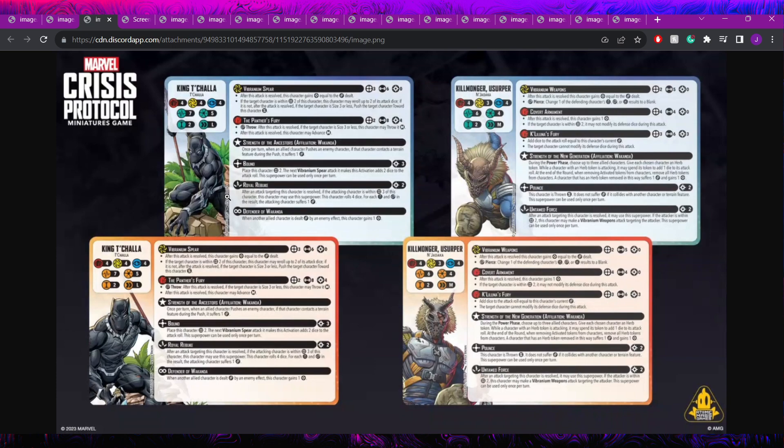Royal Rebuke is a two cost reactive. After an attack targeting T'Challa is resolved, if the attacker is within three, he rolls four dice and for each crit or wild the attacking character suffers one damage — essentially a counter-strike. He also has Defender of Wakanda: when another allied character is dealt damage by an enemy effect, this character gains one power, which is probably a better version of Ghost Rider's power gain since T'Challa's version specifies 'effect' rather than 'attack.'